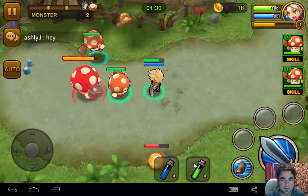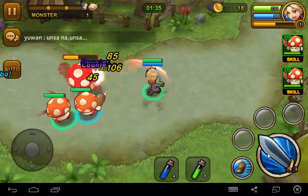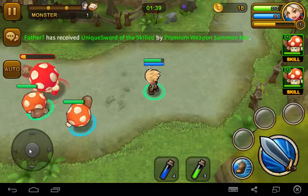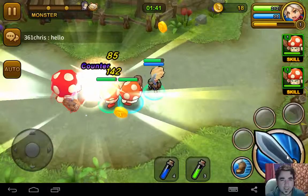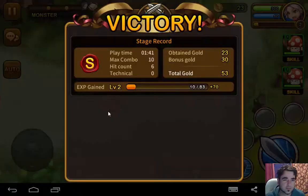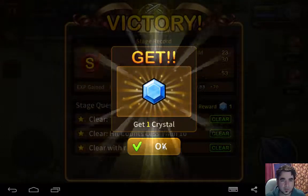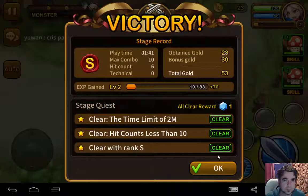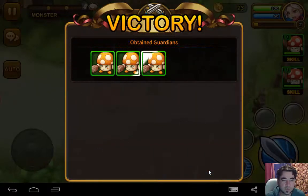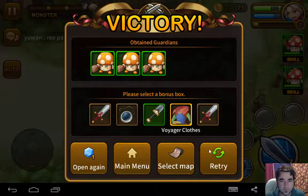All right, time to use my potions, whatever they do. That was pretty cool. First stage — I'm happy with that. Victory! I'm going to S for super. Get one crystal. Obtains all my shroom — please select a bonus box, I want this one.